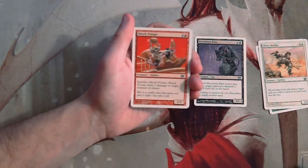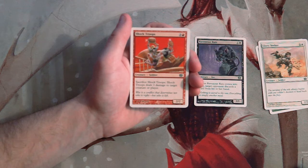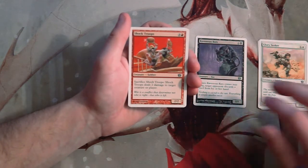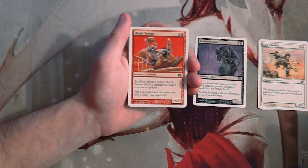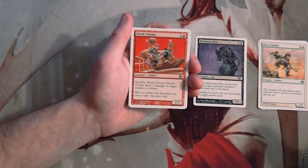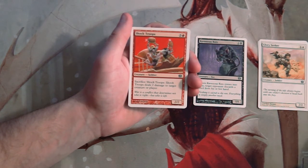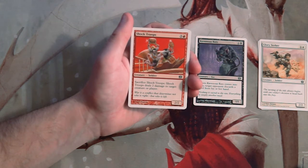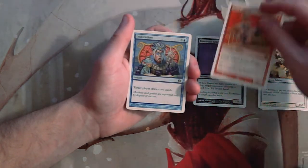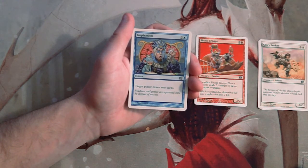Shock Troops is three and a red for a 2/2. You can sacrifice it and it deals two damage to target creature or player. This is probably the best card so far, though I still kind of like the Rats. It's a 2/2 for four which isn't great, but it does deal two damage, so it's basically a removal spell. You can do this as soon as it enters play to deal with another creature.